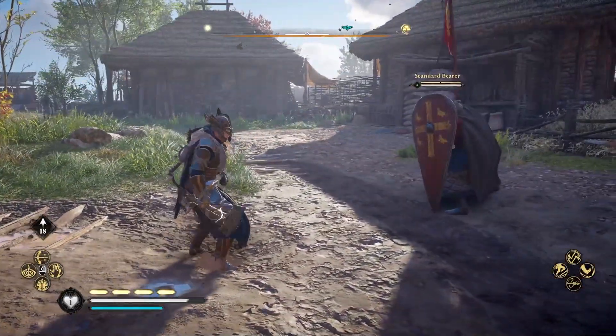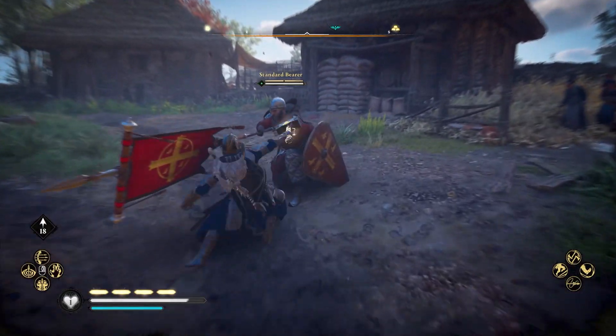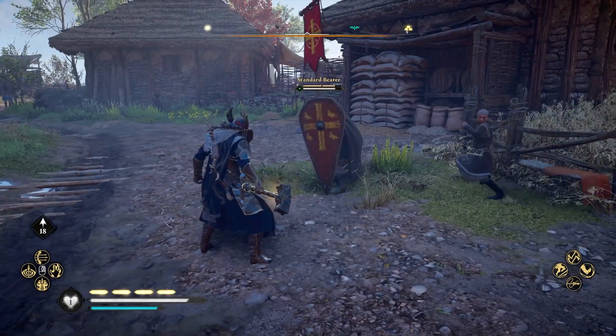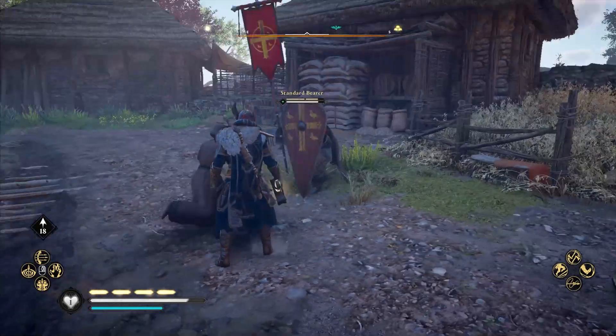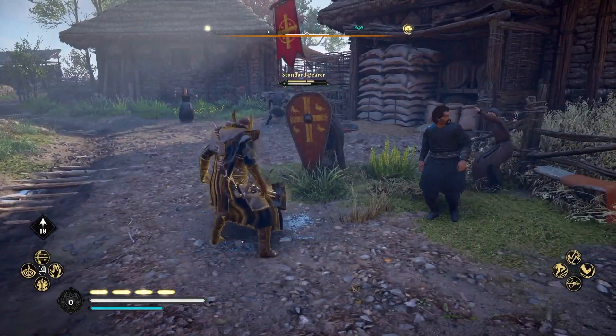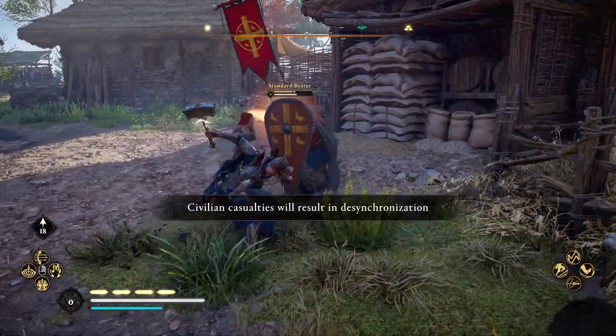Welcome back to Assassin's Creed Valhalla. Today I want to show you how to get Thor's armor set as well as his hammer Mjolnir in Valhalla. His hammer has this explosive lightning effect on it — every time you hit an enemy it has a chance to do that explosion of lightning, which applies stun damage to everyone around it.